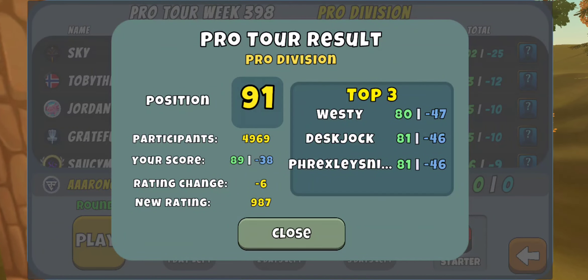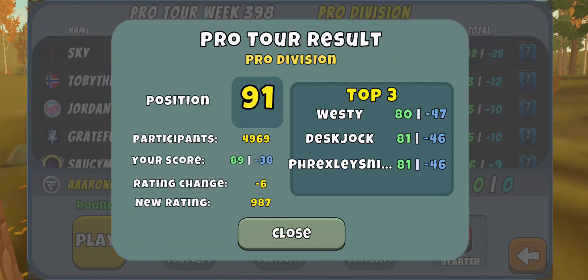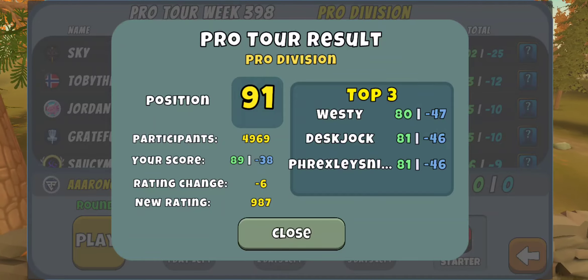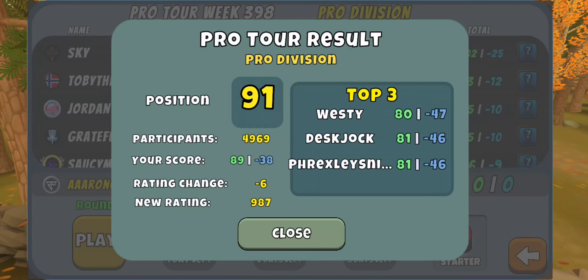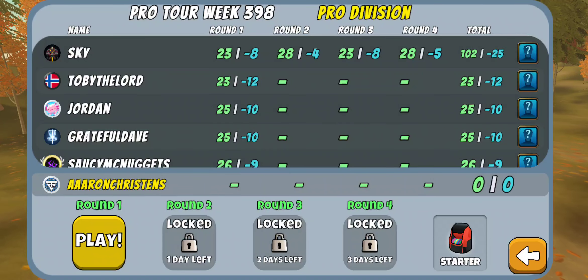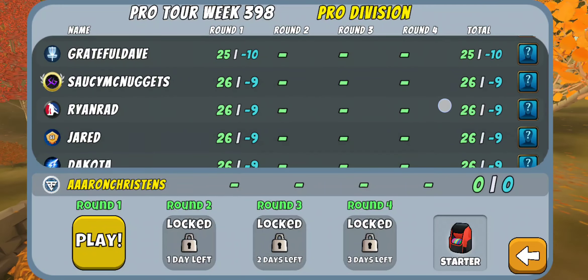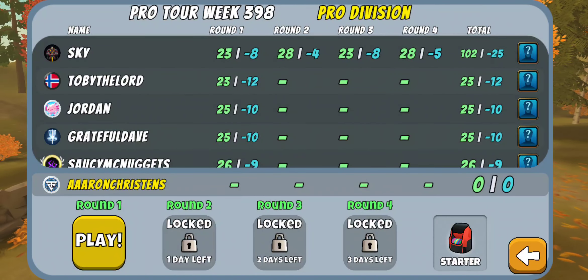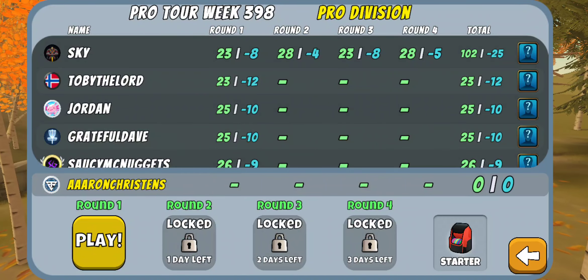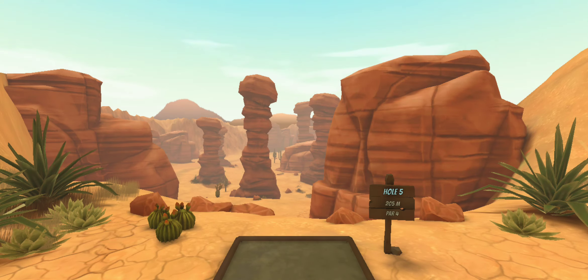All right guys, here we go, it's a new week. These are the results from last week — I had that horrible second round, still got top 100, but hopefully we do a little better this time and stay in contention. I'm going to try to post these rounds until I get my first win, so we'll see how long it takes. I'm not really going to look at the scores yet — 12 under is a top score so far. I usually try to play before I look at any scores, that way I don't have a score in mind. Round one of week 398 here we go — only one try, unless you play with an alt.